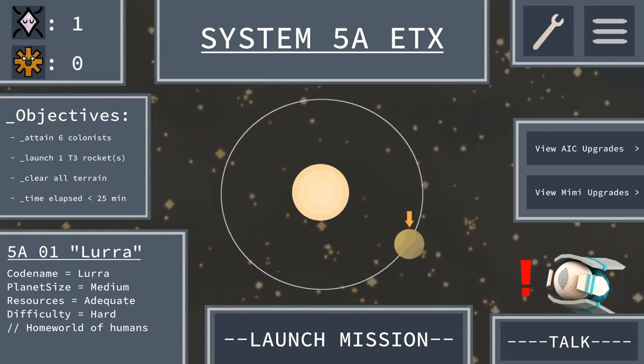Anyways, we want to get started with today's episode of Colonial's Program. I think we are like in the final level - I don't know because I haven't played the game completely through. We are going to get into this episode immediately. We have to get like six colonists, one tier three rocket, clear all terrain, and within 25 minutes. It's a medium-sized planet - resources adequate, difficulty hard.